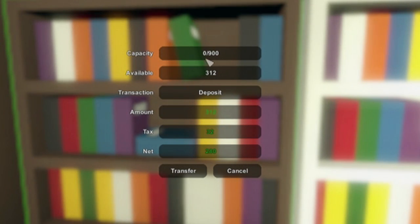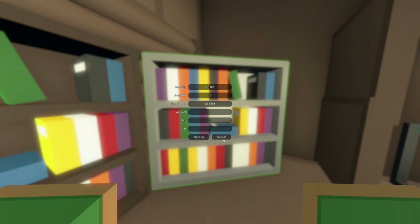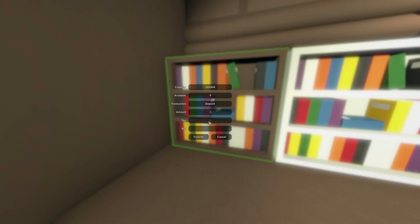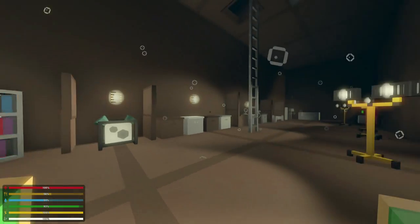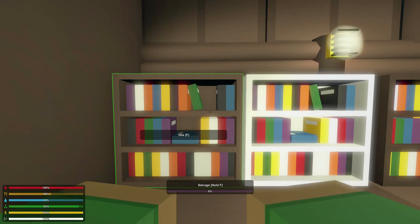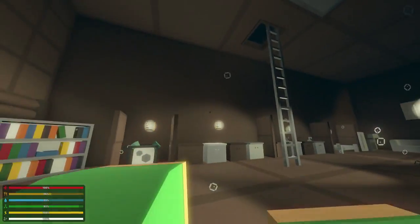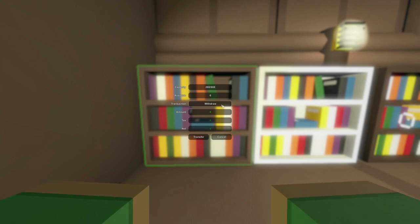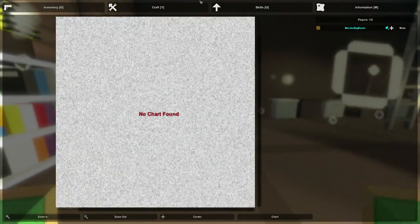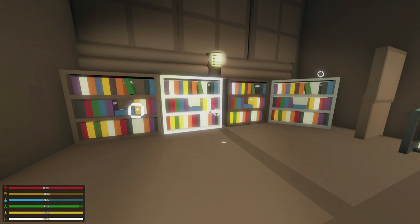It's going to take away 32 experience just by transferring it into the library, and 280 is actually going to be transferred into the library. It has a capacity of 900 for the maple, 800 for the birch, 1000 for the pine, and 1200 for the metal. Metal can only be accessed by you or the people in your group. The tax is only 10% each time you deposit experience, and dying takes away 25% of your experience. If you feel like you are about to raid a base and it might be unsuccessful, and you want to make sure your experience is safe, you can deposit your experience into the library beforehand. If you die on that base raid, when you respawn back at home, you'll be able to take that experience out of the library by setting it to withdraw, losing only 10% instead of 25% when you died.